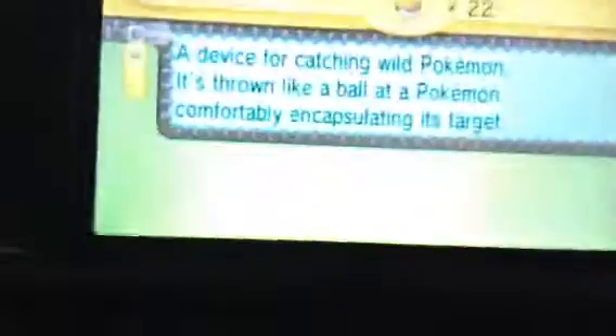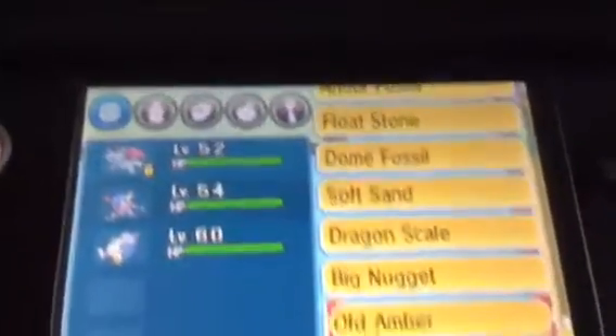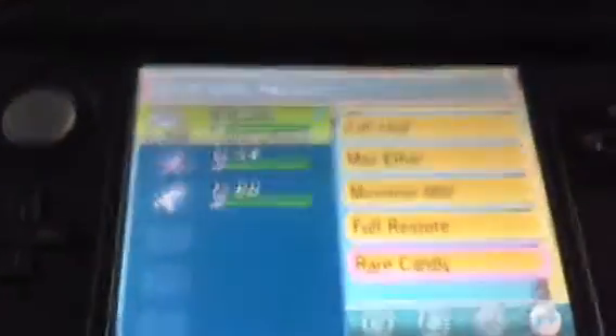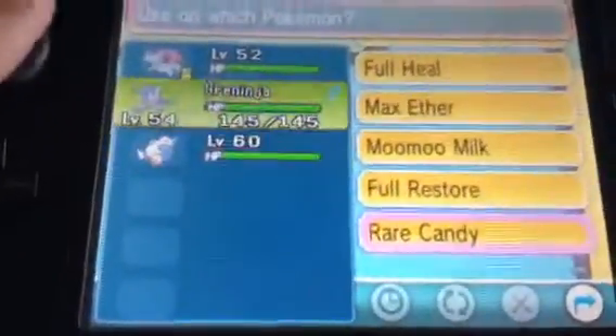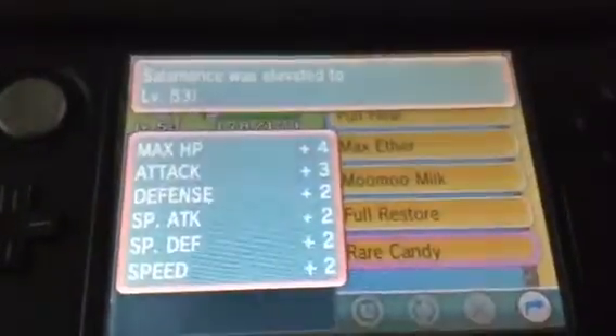Now just to show you proof that it really is rare candy, I'm in my items pocket, go down — it's in this one. Rare candy, and I will use it just for proof. We're going to use it on Salamence. So now Salamence was elevated to level 53.